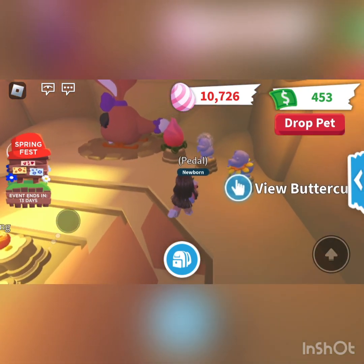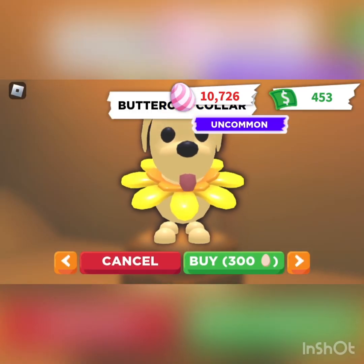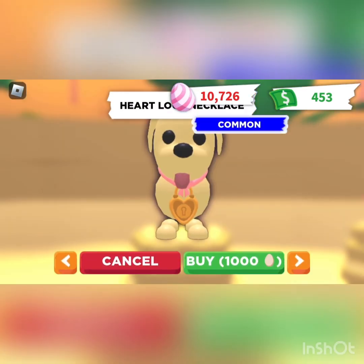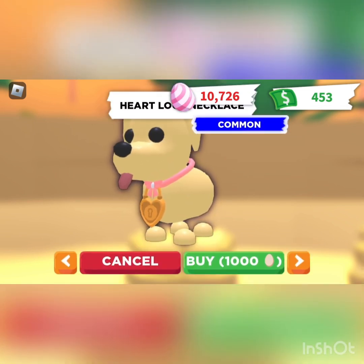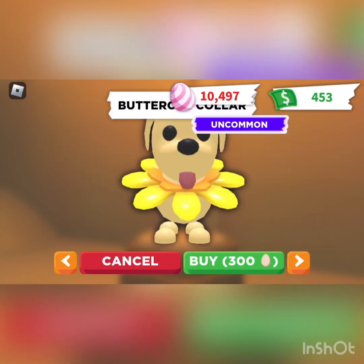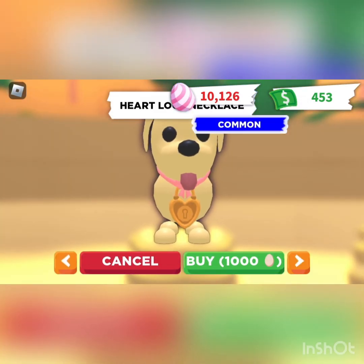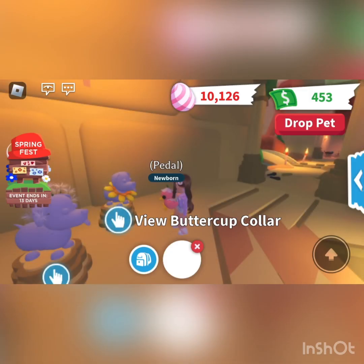Now let's check out what we have over here. The Buttercup Collar — it's a cute little flower on the neck, really cute, I really like this, and it's 300 eggs. Then you have the Heart Locket Necklace — adorable, it's 1,000 eggs. I think I'm going to buy two of these because it's kind of cute. And yeah, that was from last week too — super cute still.